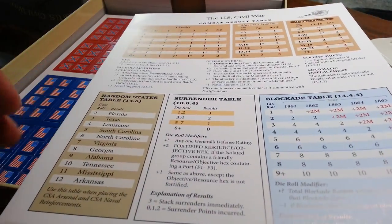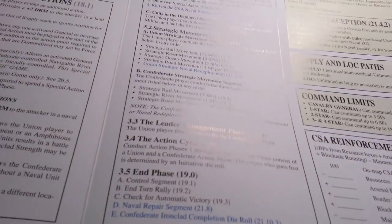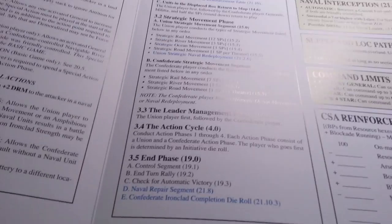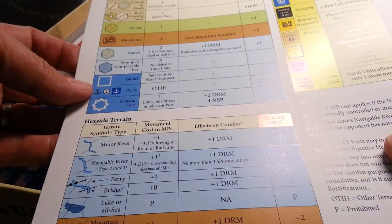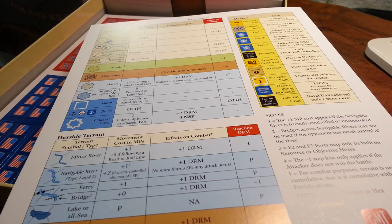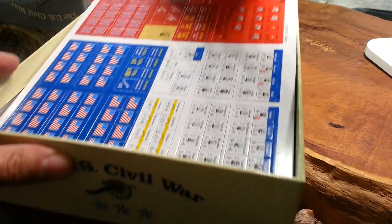Two sets of charts, and on those you have your combat results table, blockades, sequence of play outline, supply, and attrition. The first thing I would do when you grab this game is read the designer notes — I like to do that anyway, but give them a read because they really give you nice insight into the design constructs and why he does what he does, particularly with regards to supply, forts, rivers, and other elements of that nature.